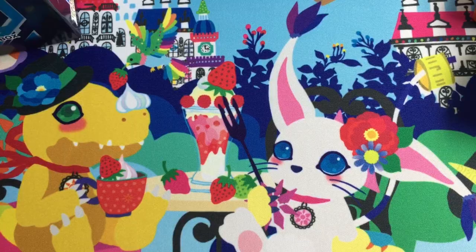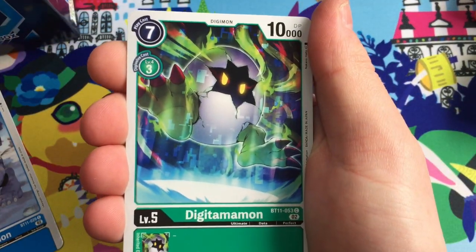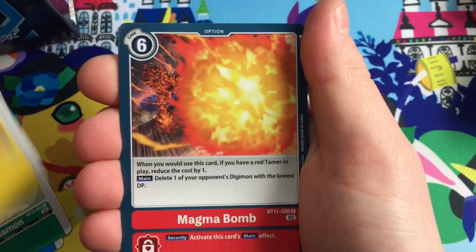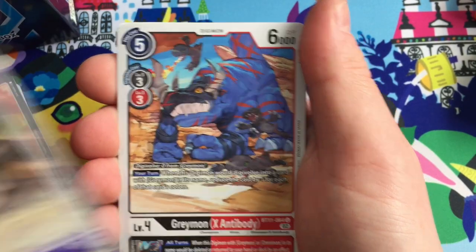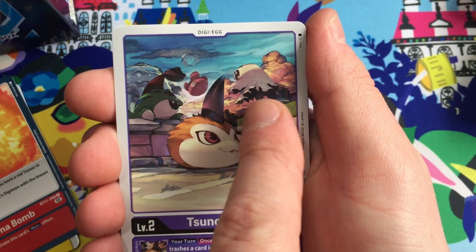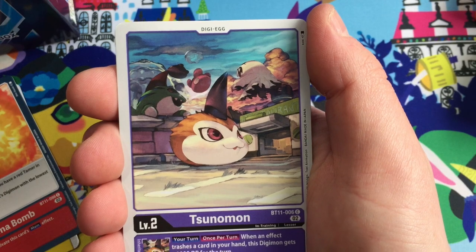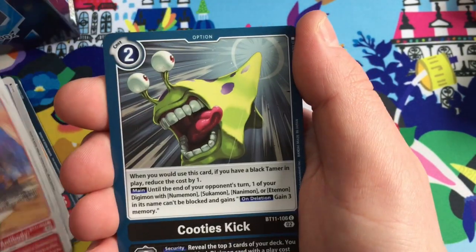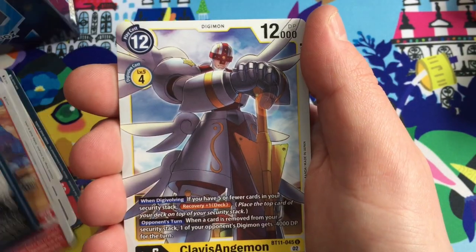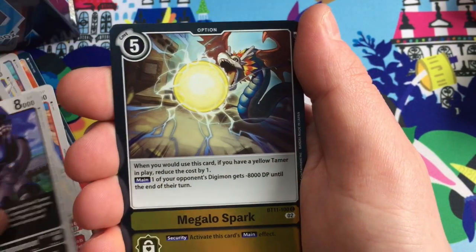Another pack here we go. Hyogamon, Digitamamon - absolutely love that guy. There's Clear Agumon in Toy Town looking sick. Magma Bomb, Pseudomon - I like this Pseudomon in the square in File City, you can see the restaurant there. Bacomon doing his patrols just speaking gibberish. Betamon chilling out in the fountain - beautiful scenery from Digimon World 1.